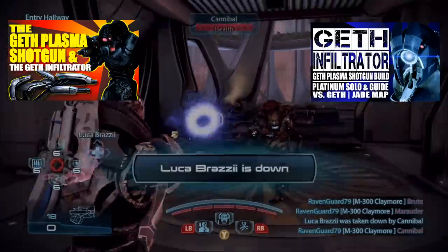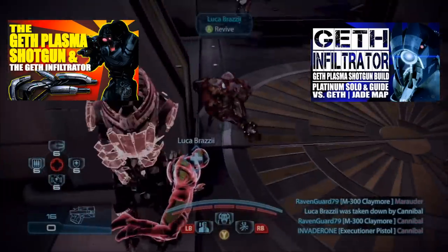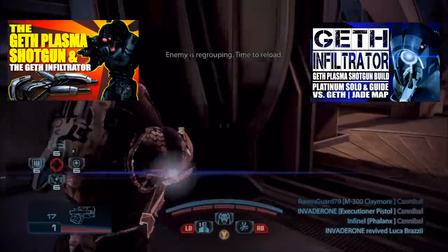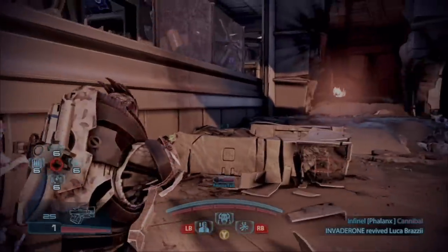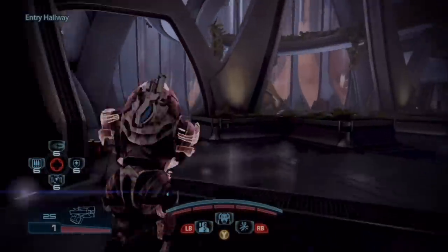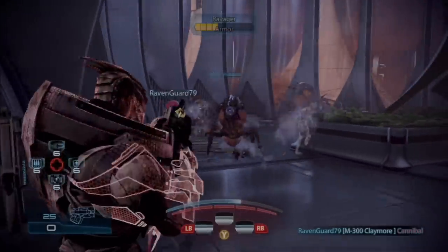Let's talk about the characters I like to use the Executioner Pistol with — characters that I can reload cancel with. So we're looking at Adepts: the Volus, the Krogan Shaman, the Batarian Slasher, even the Awakened Collector. What's cool about Adepts is that they normally rely on their powers, so you're not really using your guns that much.